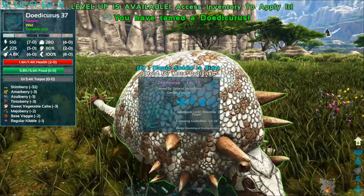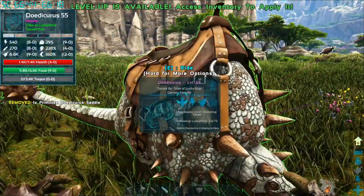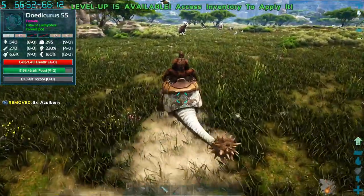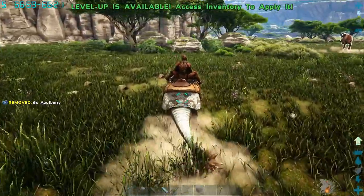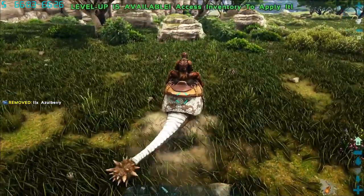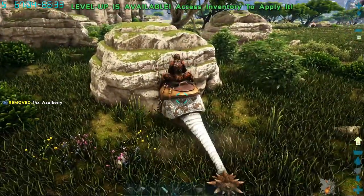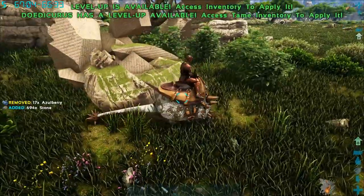Now that you have a Doedicurus, you're going to want to put his saddle in his saddle slot and you are good to go. The Doedicurus is very, very slow — it's annoyingly slow, especially if it's a low level. But if you right mouse button click — I'm not sure what it is on console — he goes into a ball and he starts going faster.